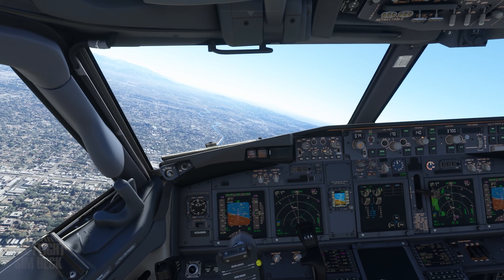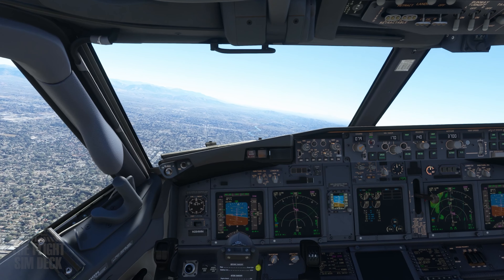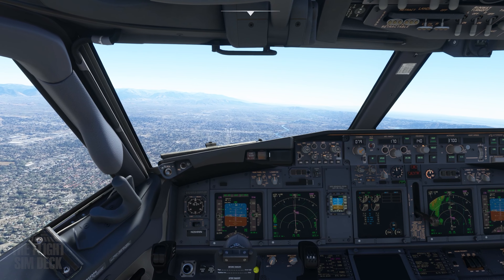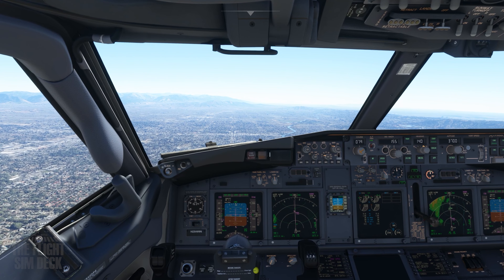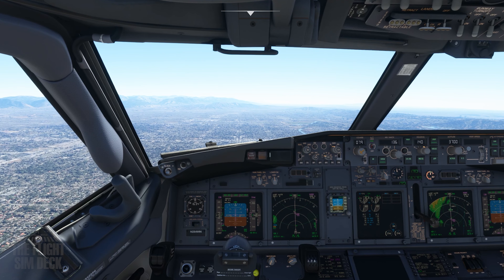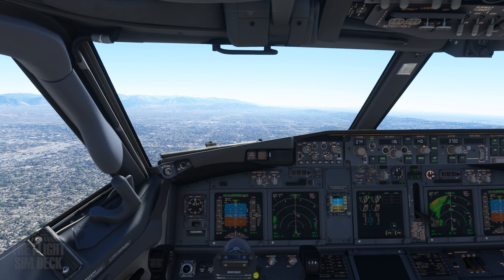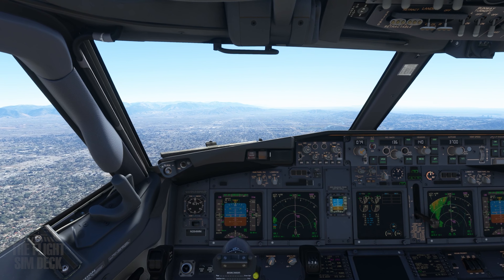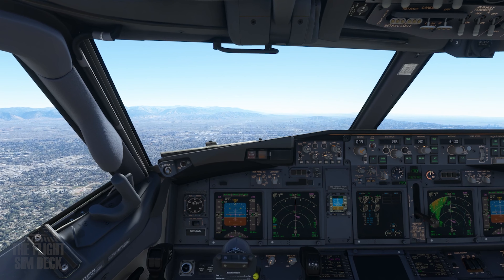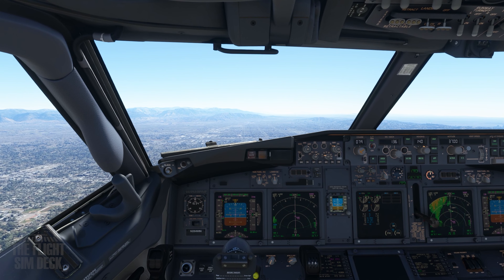We're going to keep this clip. This is the final approach — we're about 12 miles out. Gear is coming down. We're going to start configuring the flaps and we're on our final approach into Burbank now. Final speed is going to be 136 knots. We're doing the ILS for Runway 8. I'm not sure how familiar all of you are with aircraft releases, but they don't usually release this perfect.